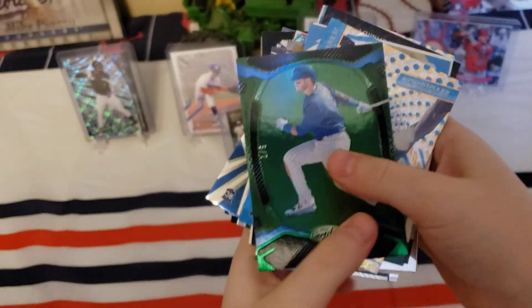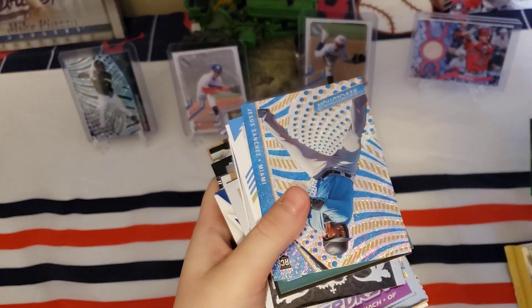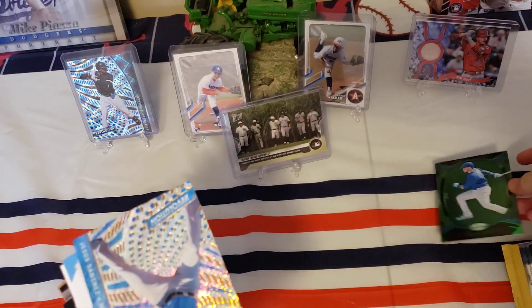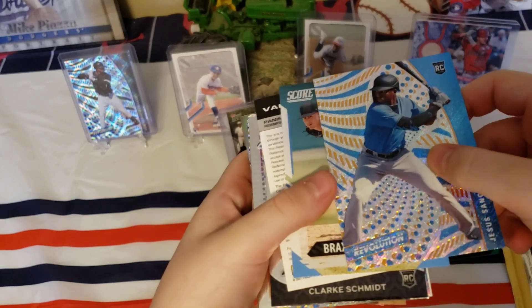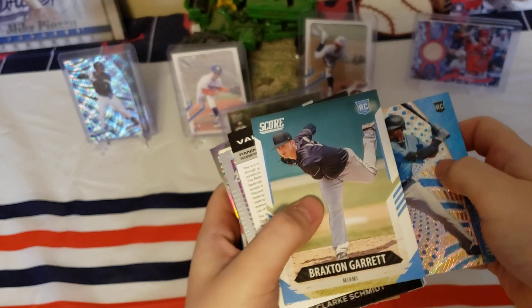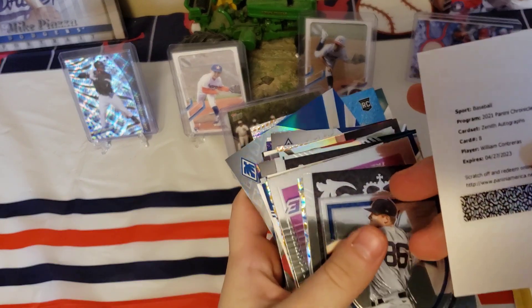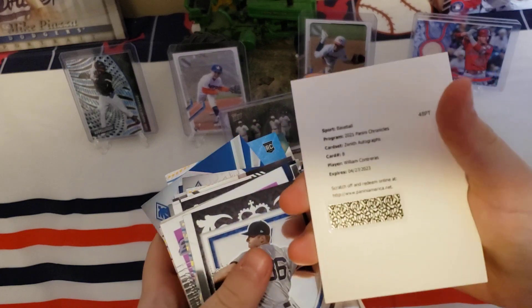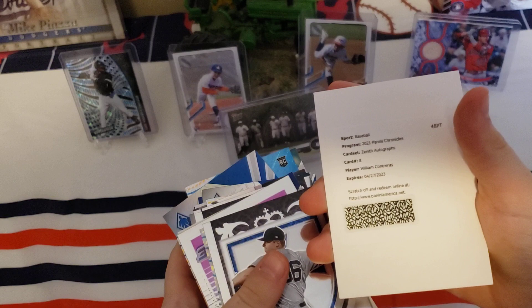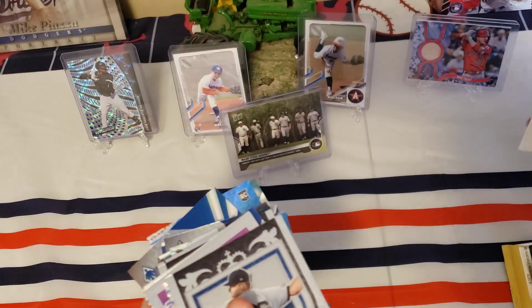Oh, what is that? It is an Ian Happ Green — one out of five! That's a big hit right there. Let's put him on the stage. Then we have a Panini points card — uh oh, what is this? We have a redemption — William Contreras, Panini Chronicles Zenith Autograph. There's our auto right there. We'll go ahead and sleeve that up and put him on the stage too.